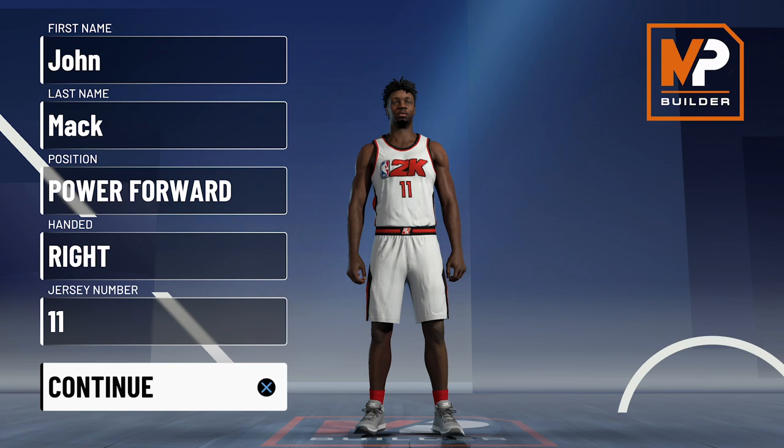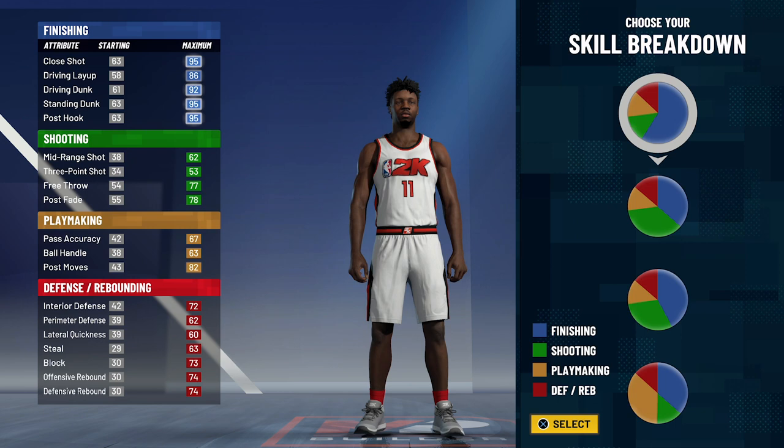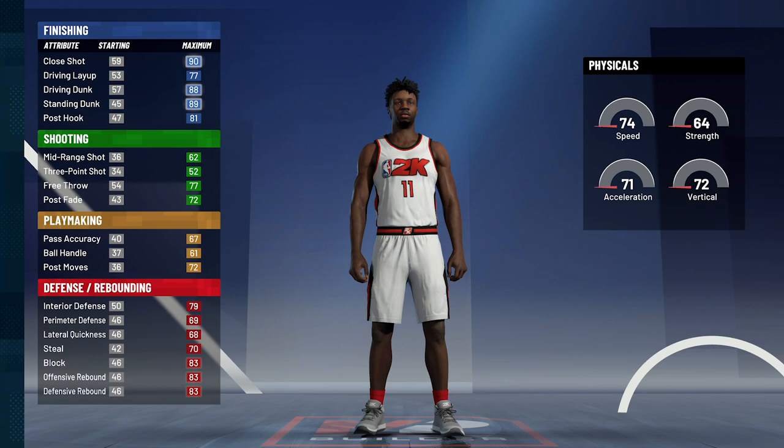So without further ado, let's get into the build. This is going to be power forward. Hand dominance doesn't matter. Jersey number also doesn't matter — I just chose 11 because that's the number he wore for the majority of his career. For the pie chart, we're going to go with the blue and red pie chart. And for the physical profile, we're going to go with the balanced physical profile.